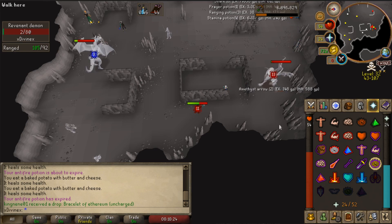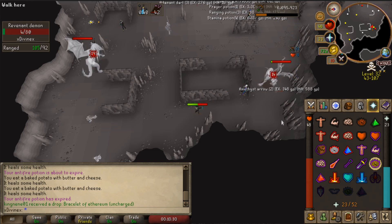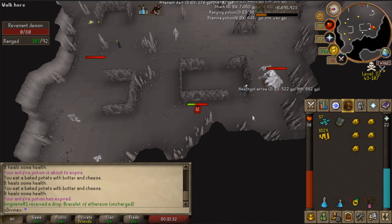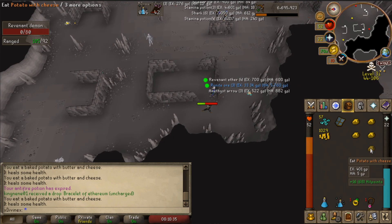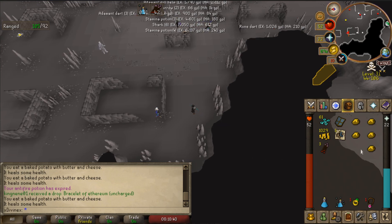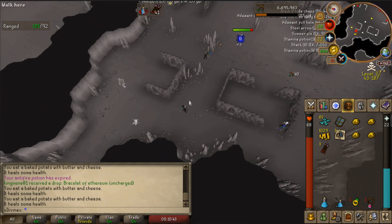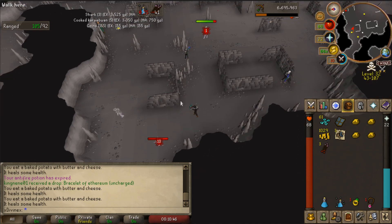I'm over here killing the Revenant Demon just because no one was, and I figured I might as well try to get better chances at some loot. Let's see if we get anything off this kill - sometimes it can just be a waste of food. Look at that guys - we got three Rune Ores! So it was kind of worth it, but we did use quite a bit of food. I probably won't be doing that again until we maybe get a bracelet to attack those guys.